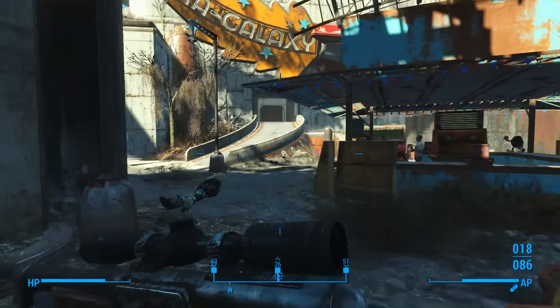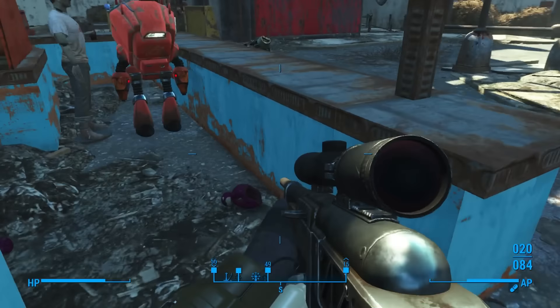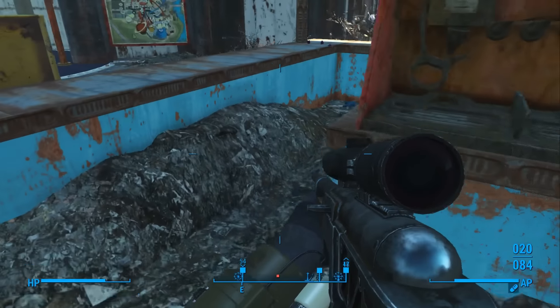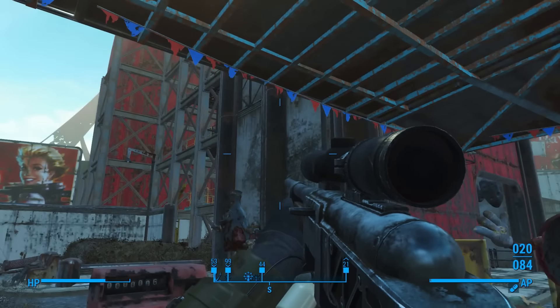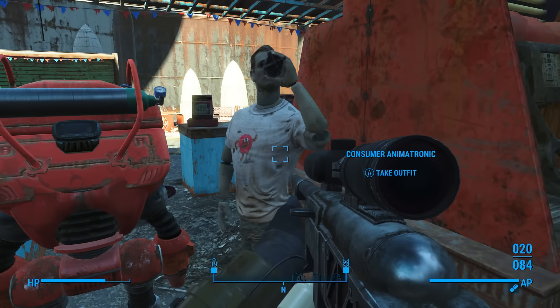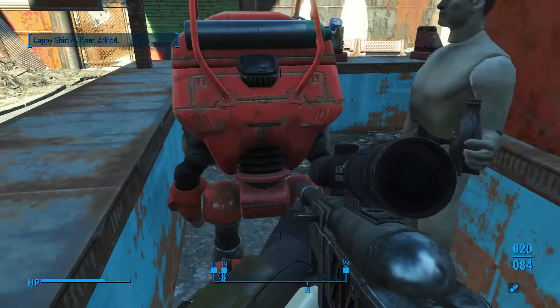Let's go back over here to Nuka Galaxy. Let's go into this middle area and see if there's a... You know what's funny? These are kind of like Jiggies in Banjo-Kazooie and Banjo-Tooie, which I love — a couple of my favorite games of all time. We found a Star Core at the top of that thing — they're all in little interesting locations. Consumer animatronic outfit? Sure. Take the Cappy shirt and jeans.